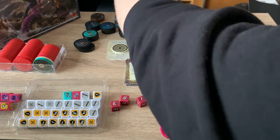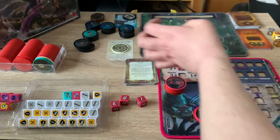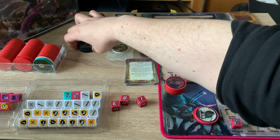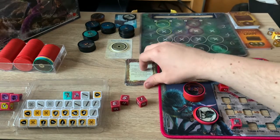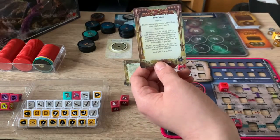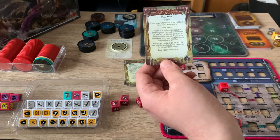Up here we have enemy chips — 1-point and 2-point enemies. We also have mech and Kremlin units set aside. All our dice are down here ready to go. At the start of a turn you advance the day counter — let's go straight to turn one and draw the encounter card.